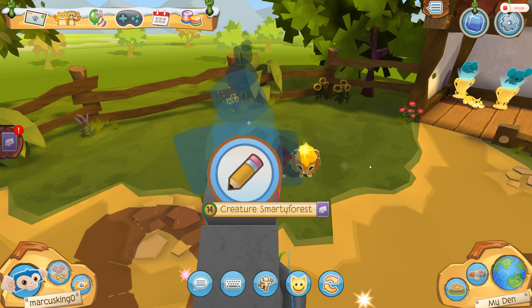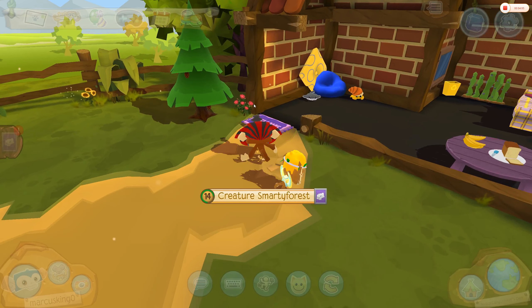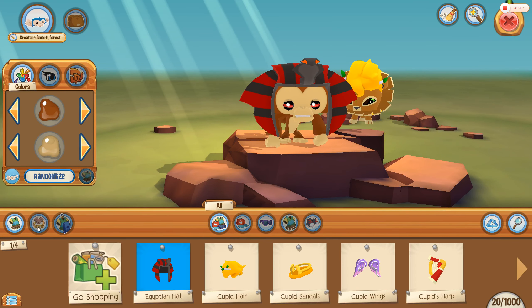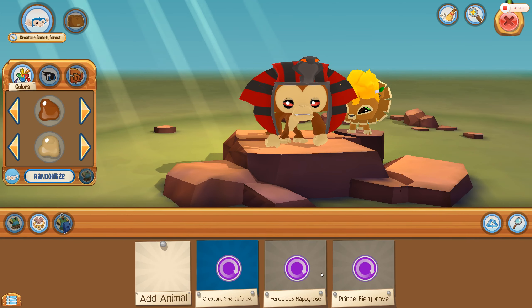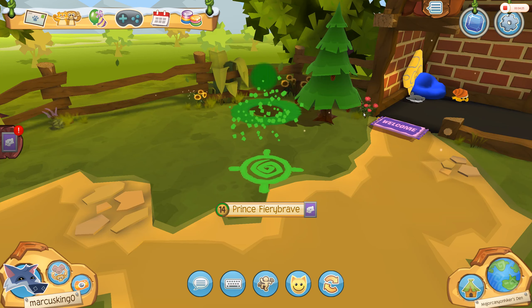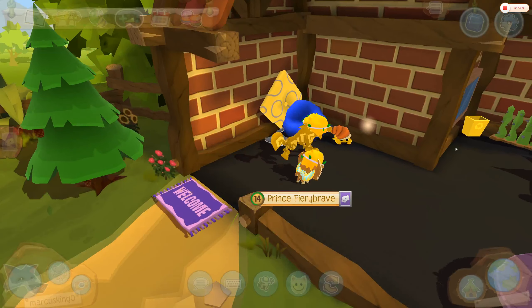So, I'm just going to go to this den then, because I haven't been there in a long time — this is where it's an ancient den. Before you swap me at the Switch: you're not allowed to be a monkey in here, you have to be at least a tiger. Cupid tiger. So, let's go. Prince Fiery Brain. I hope he doesn't catch me.